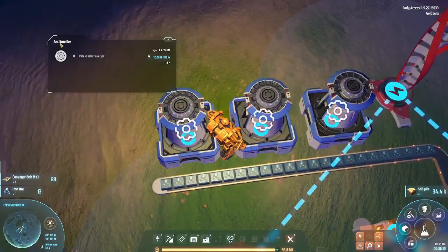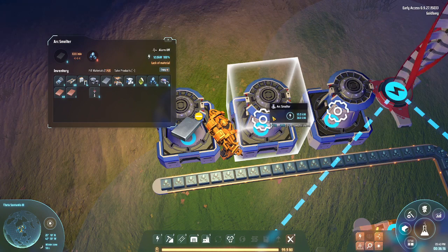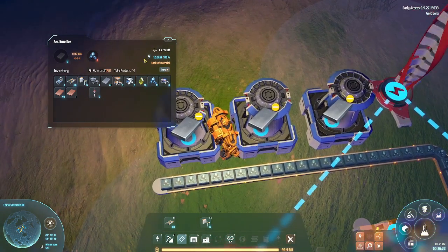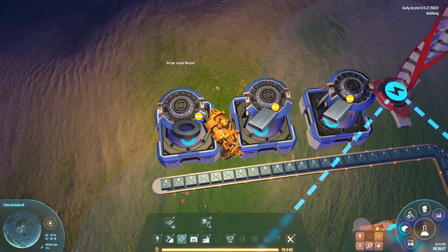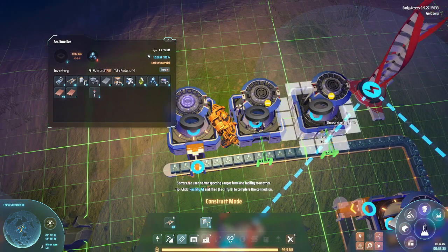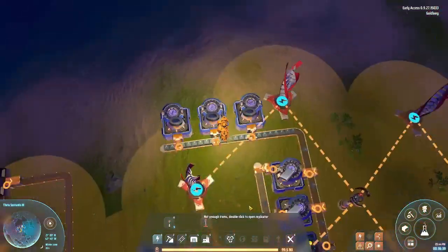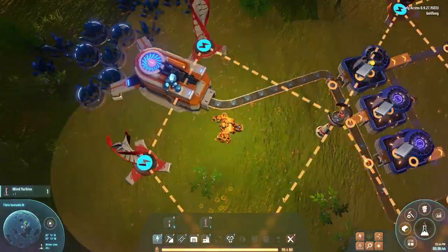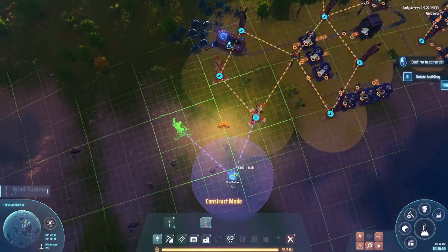That was shorter than I thought. Magnets - because a magnetic coil needs magnets. It's getting yellow - we need more power. We don't have enough iron ores, and that's why I added more mining machines.